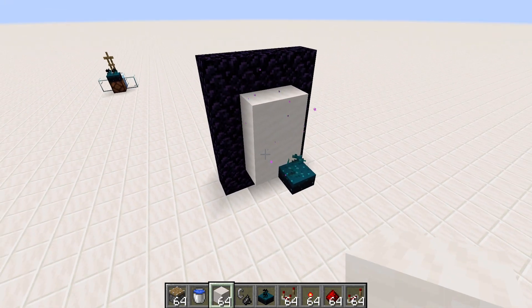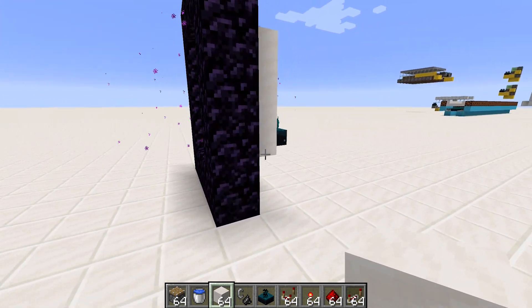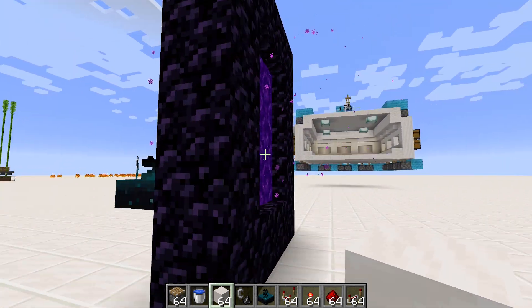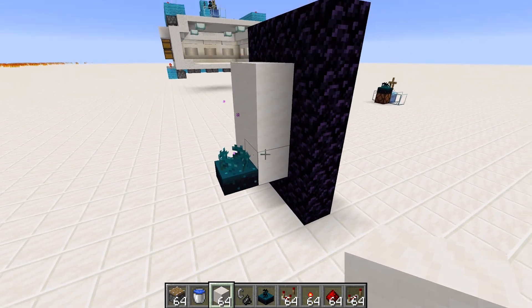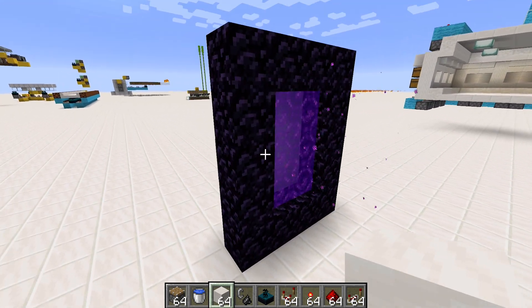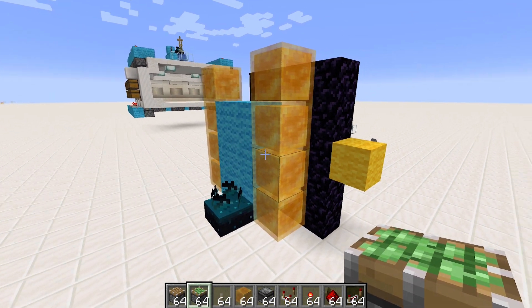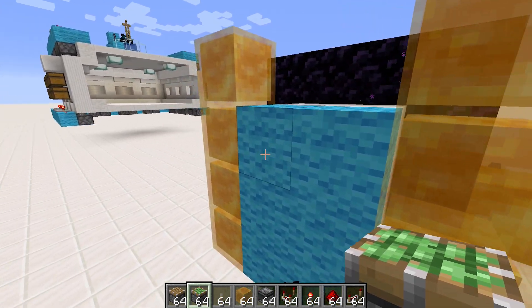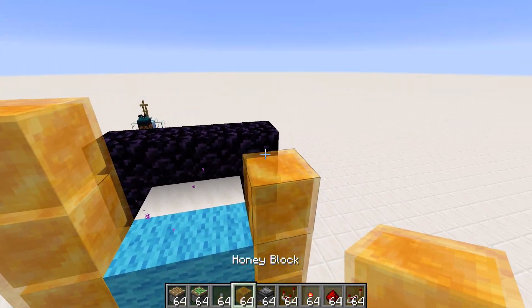I've come up with an idea for a sort of redstone security system. The idea is that you have a system that detects if a player has come into your base while you've been away. This actually could be quite simple because the nether portal makes noise, and on a Minecraft server the main way you get between people's bases is through the nether portal. The only issue I'm running into is making it toggleable, because obviously I don't want this thing running all the time — it would just detect me in my own base. I want it to detect other players, so I switch it on when I log out of the server.